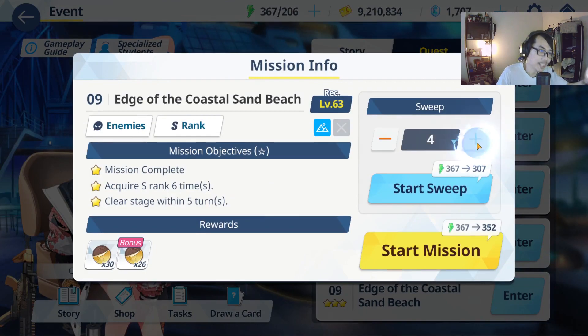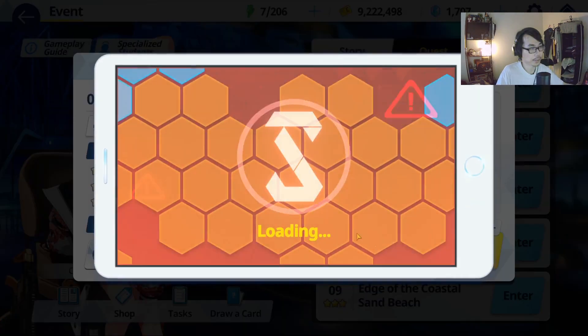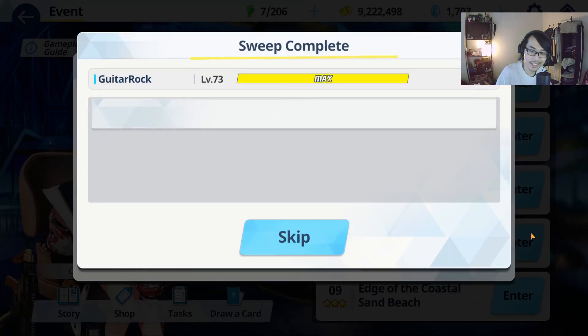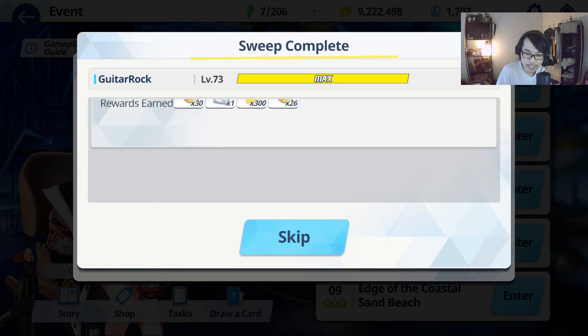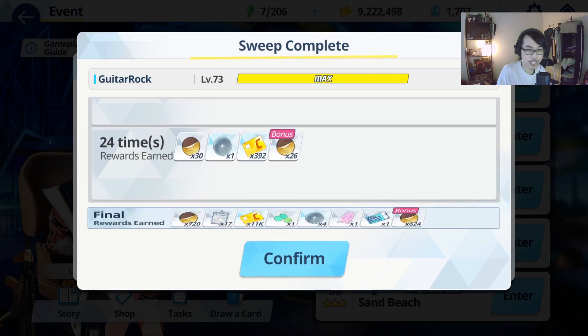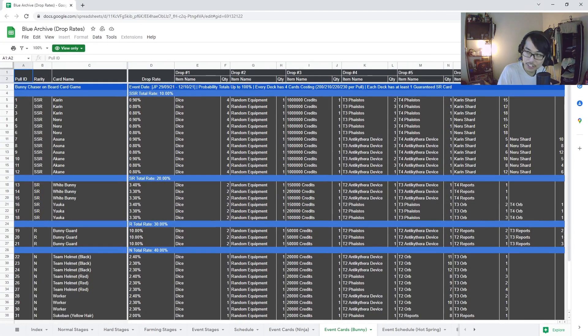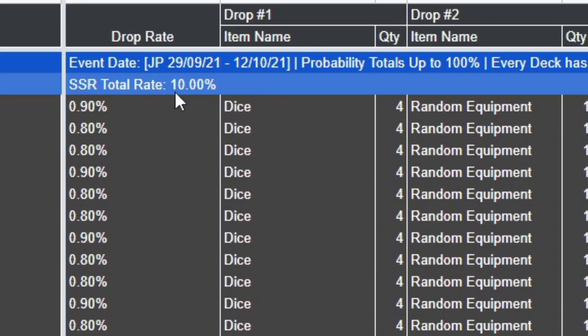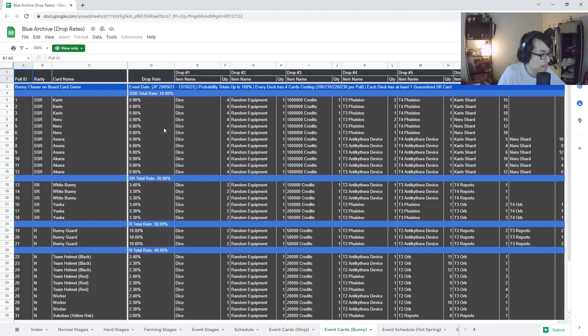The Bunny Chasers on Board event is live. So the card mechanic — how does it actually work? As far as I know, none of the rates are officially released by Nexon or anything like that. But there is a wiki that links to a Google Doc showing the drop rates — I'm not exactly sure how accurate this is, so take it with a grain of salt. Based on the Bunny Chasers on Board card game, the calculated total rate of getting the highest rarity card is apparently 10%.